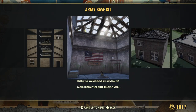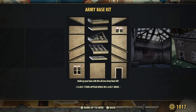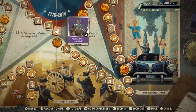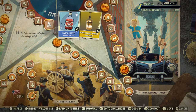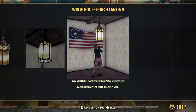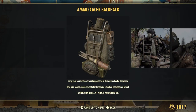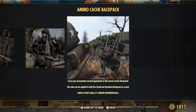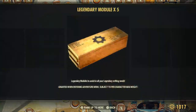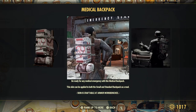Army base kit. Not too bad. Secret service under armor. Carry weight, everyone. White House porch lantern. Here's a new backpack skin — you do need to know how to make a backpack. I think they give newer players a small plan to begin with. Legendary modules, everyone. Medical backpack for Fallout First members only.